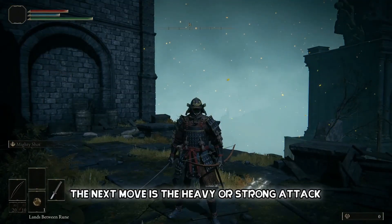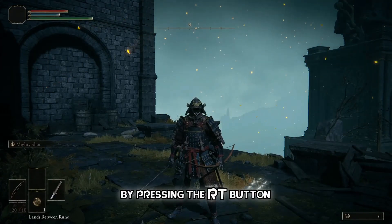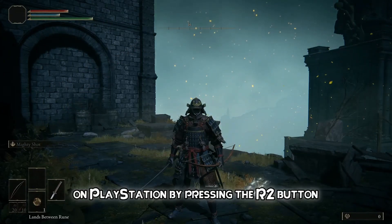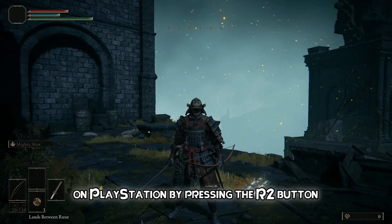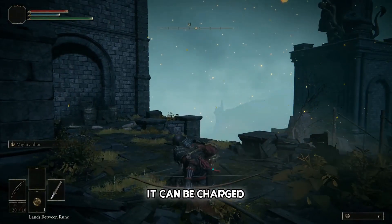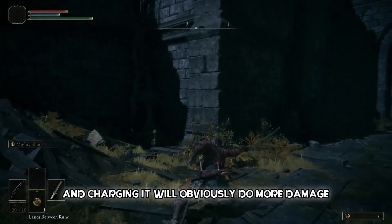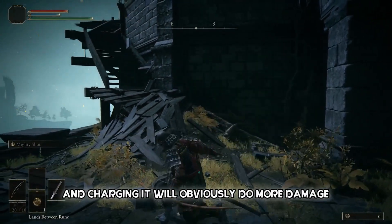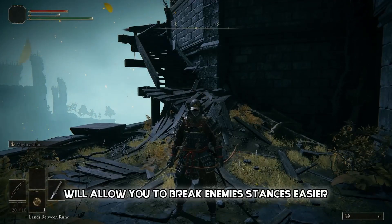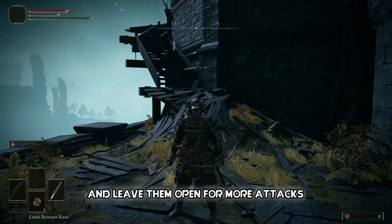The next move is the heavy or strong attack. You can do this on Xbox by pressing RT, on PlayStation by pressing R2, or on PC by holding Shift and left clicking. It can be charged if you hold down the button, and charging it will obviously do more damage. Doing this attack will allow you to break enemies' stances easier and leave them open for more attacks.